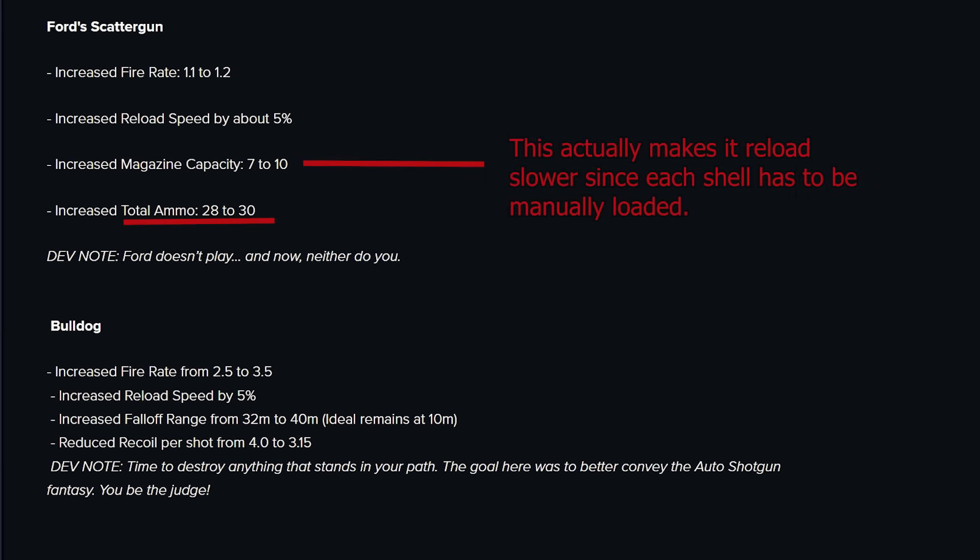The Shotgun also got buffed, and the coolest part is that the max reserves was increased by two — which helps the Provisioner ring reload it for Shotgun Swapper setups. But really, the rate of fire, damage, and reload speed buffs should make it feel a lot better for non-swapper setups, which it definitely needs because it's in a pretty bad space if you're not doing that setup. So I love that, and maybe we'll try some different builds with it.